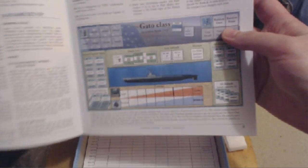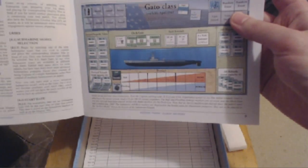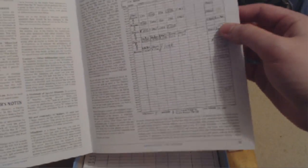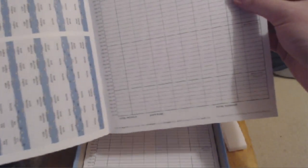They cleaned up this board a little bit. It's not as cumbersome looking. You've got all your awards, all the tokens and things. In the back you've got the patrol sheet with another photocopiable one. So here's the optional rules. Designer's notes. Where's the lists of numbers and things? Do they not have that in this one?